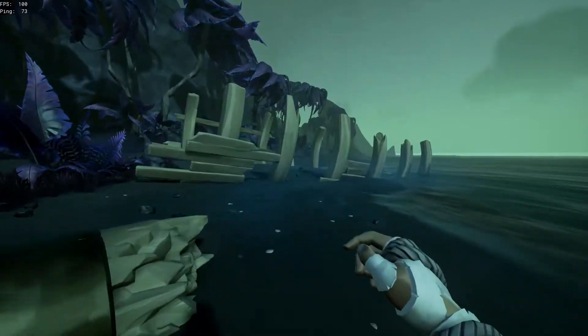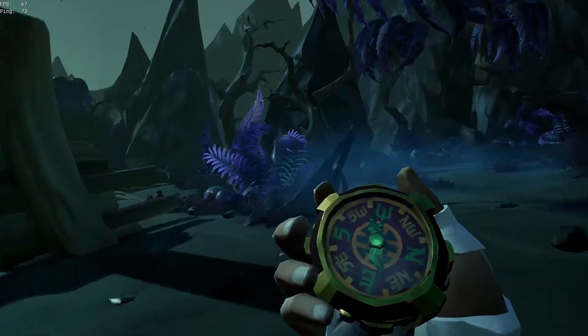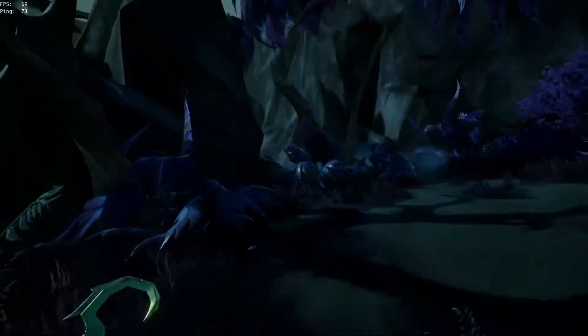Dock your ship at the island in front of you. Once docked, look for this broken hull on the shore. From there, you'll need to head west by southwest inland until you find another broken hull. Then head into the cave.